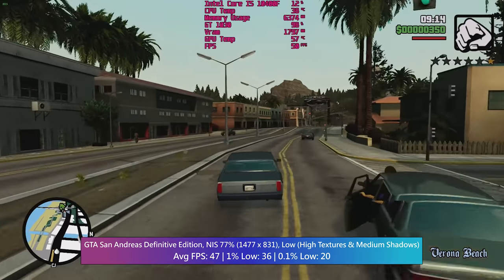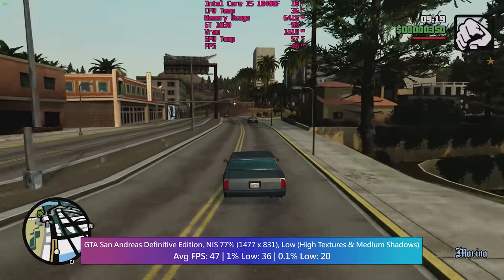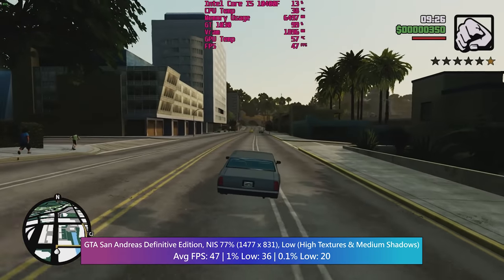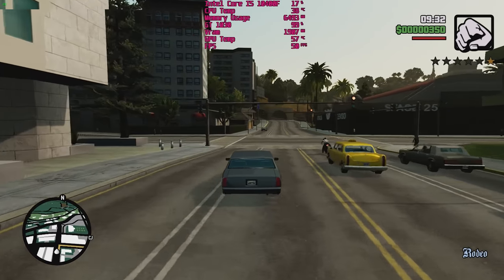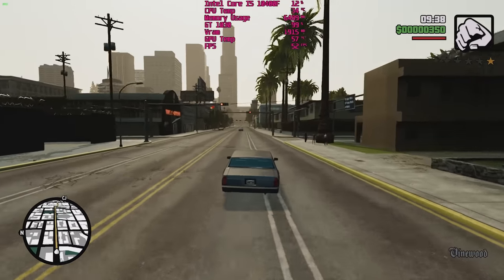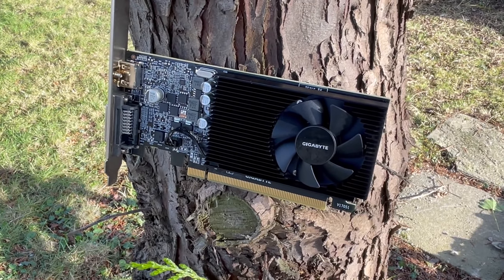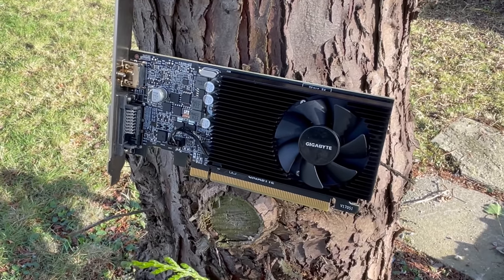To conclude, I think Nvidia Image Scaling or NIS is definitely worth trying out before lowering your settings or in-game resolution. Whether you've got a 1030 that can't quite manage smooth 1080p gaming or a GTX 1070 that can't quite handle 4K, this is a feature that might just come in handy. Thank you very much for watching - leave a like or dislike below and let me know what you think of Nvidia NIS in the comments, as I think it's a feature that could really benefit a lot of people. Subscribe if you haven't already and hopefully I'll see you in the next one.